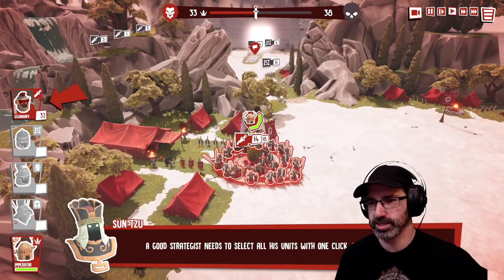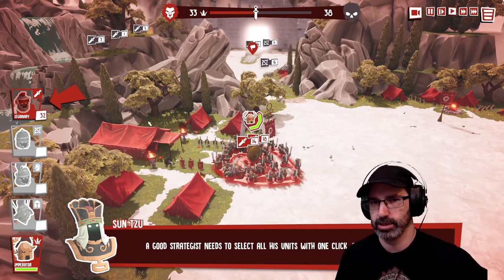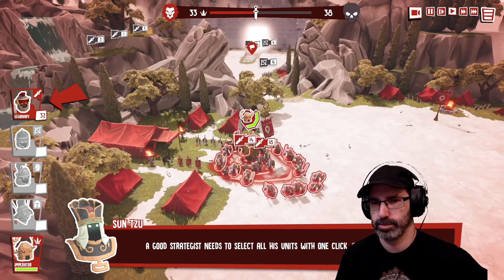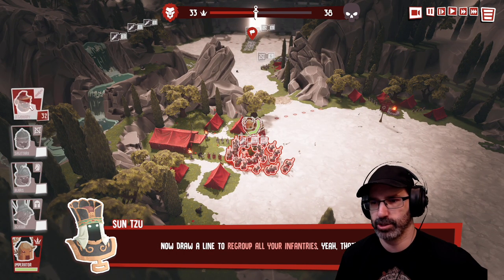A good strategist needs to select all of his units with one click. Select your infantry. Now draw a line to regroup all your infantry. Yes, yes, that's how it works.